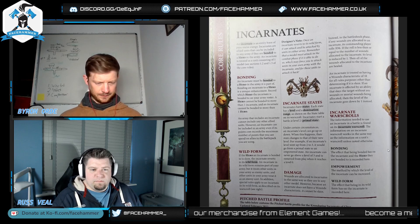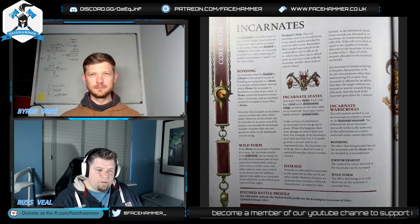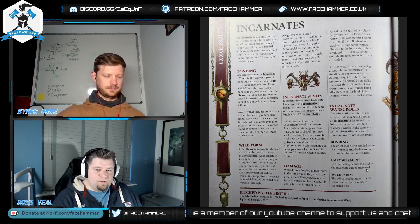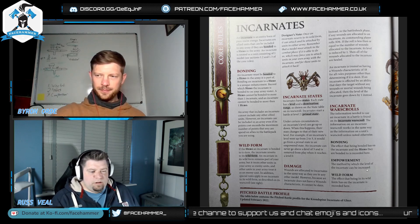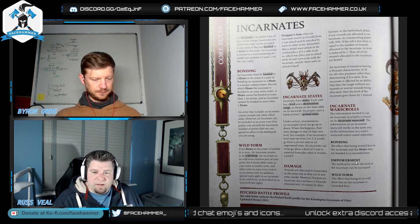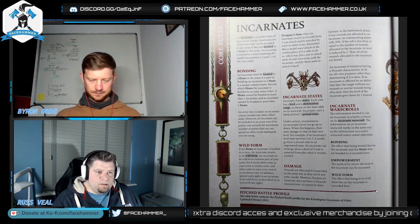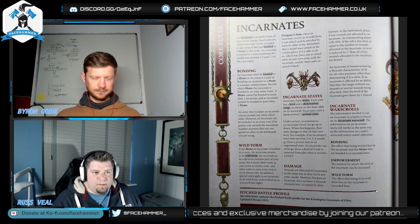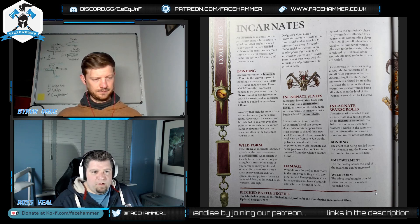Incarnates don't have wounds — they have states. Each state has a level and a domination range. They start the battle at Primal, which is level 2. Under certain circumstances the level can go up or down. An Incarnate can never go above level 3, and if it reaches 0 it's removed from play. You do allocate wounds to it, but instead of dying, in the battleshock phase if any wounds are allocated you roll 3d6 — if the result is less than or equal to the number of wounds allocated, its level drops by one.